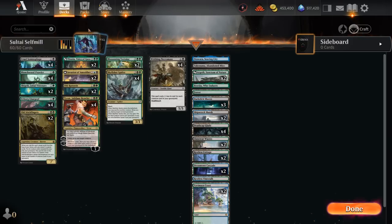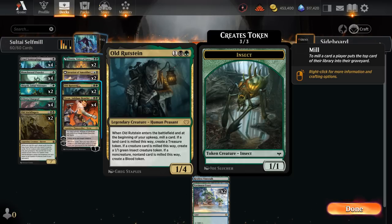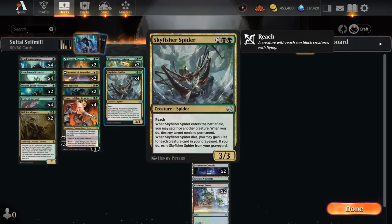We also have two copies of Old Rutstein, a 1/4 — when it enters the battlefield and at the beginning of our upkeep, we mill one card. If we milled a land, we get to make a treasure token; if we milled a creature, we get to make a 1/1 insect; and if we milled a non-creature, non-land card, we get to make a blood token instead. We're more likely to make treasures or insect tokens. We also have four copies of Skyfisher Spider, which is the main removal in our deck — since we want to keep the creature count as high as possible, playing a creature that doubles as removal is very useful.